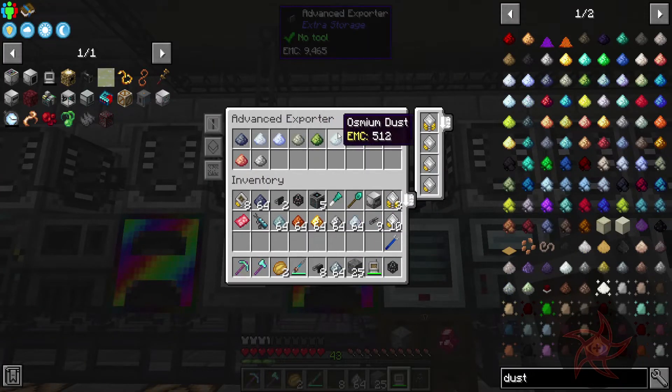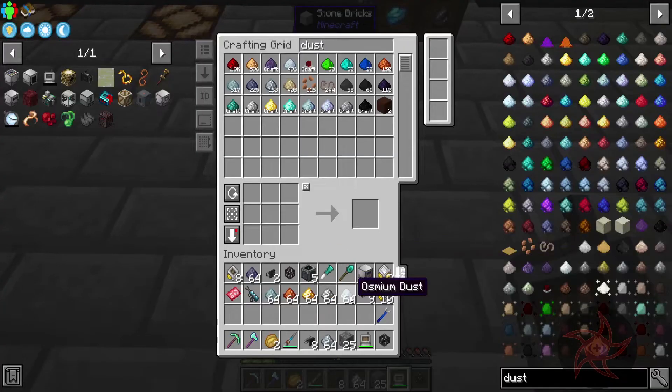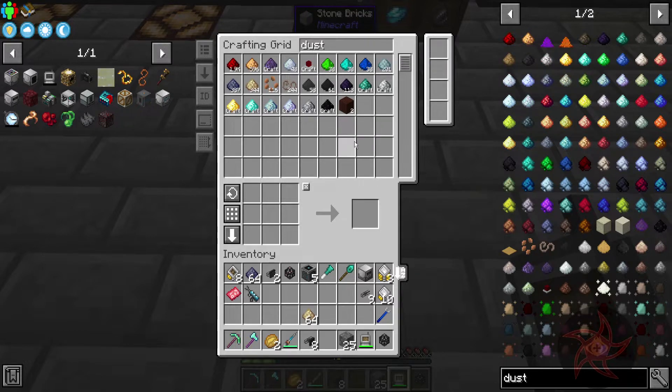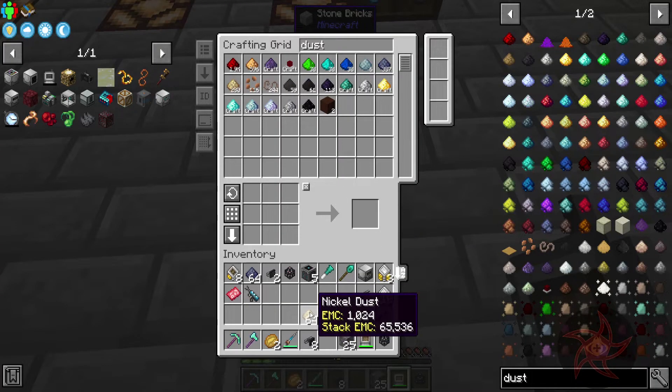Emendatus Enigmatica — no. Iron, gold. I grabbed the Emendatus dust and put it in here, but that's not what's being produced. Let's see: tin, copper, gold, iron, osmium, and silver was the last one. Looks like nickel is an issue. We're burning through the tin quickly — already down to 300 from over a thousand. Nickel is the last holdout. This is thermal nickel — makes sense, it came out of a pulverizer.